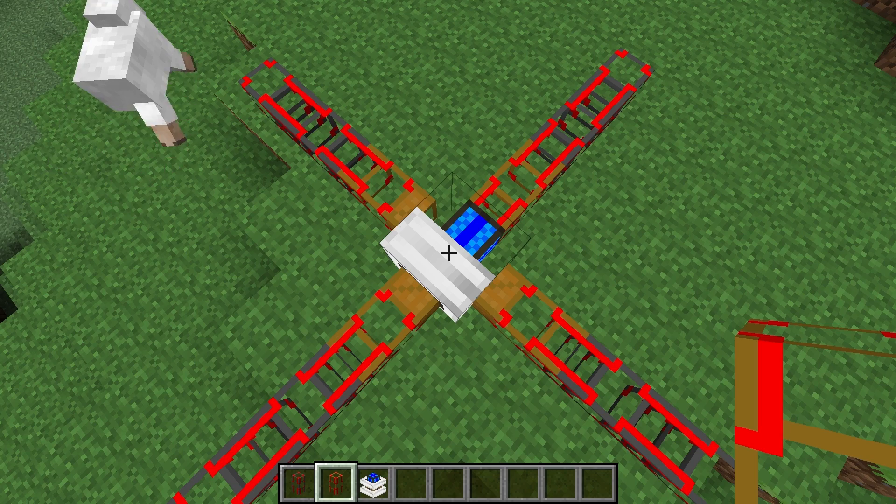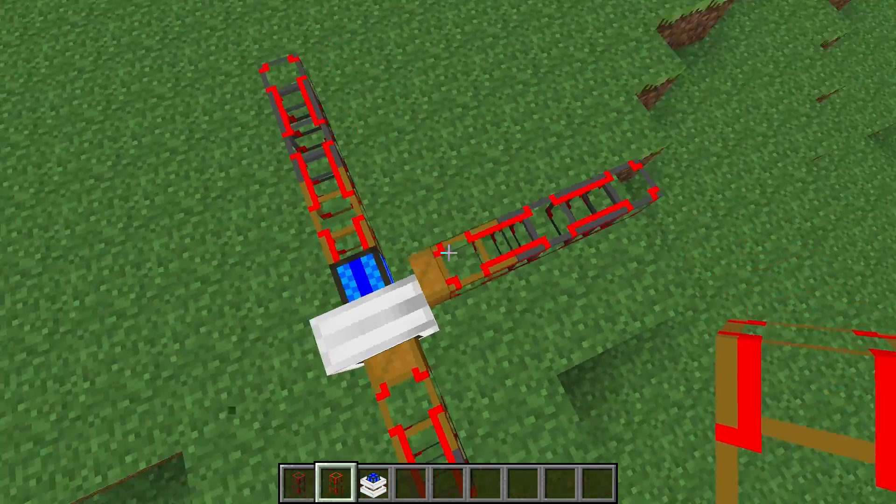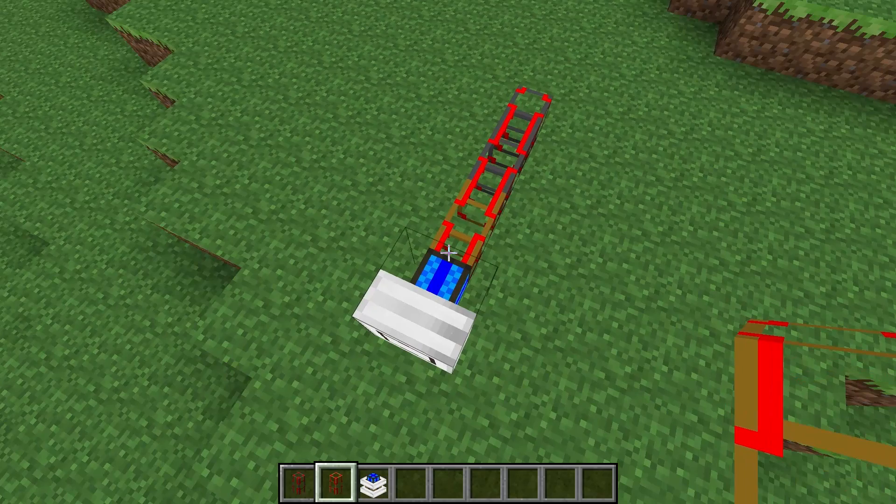When placing the combustion engine, make sure you only have one conductive pipe directly next to, below, or above the engine. Sometimes it can cause problems if other pipes are too close, and it's not possible for one engine to send power through multiple conductive pipes.